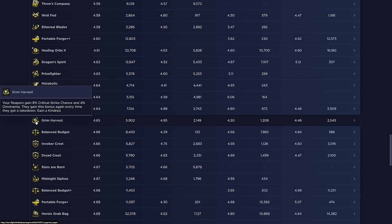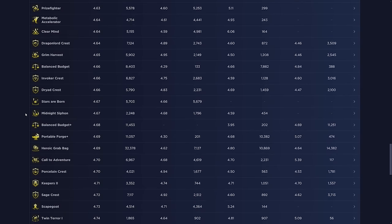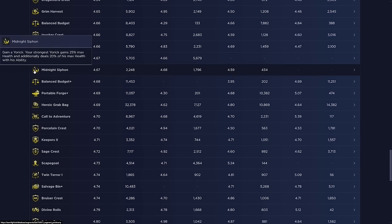Grim Harvest: your Reapers gain 8% crit chance and 4% omnivamp, gaining this bonus again every time they get a takedown — you gain a Kindred. It's a really solid augment later in the game since crit chance and omnivamp scale well over time. Not great early since there aren't many good low-cost Reapers, which explains the 4.95 placement in stage two improving to 4.46 later.